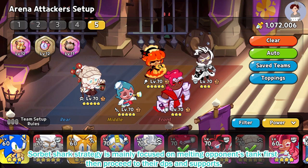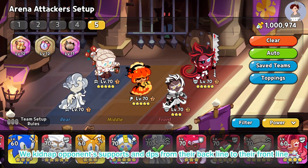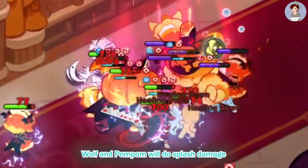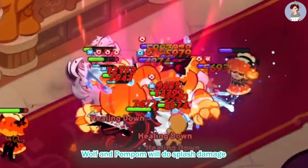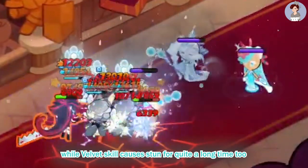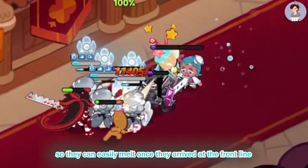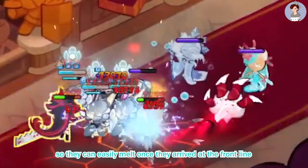The Sorbet Shark strategy is mainly focused on melting the opponent's tank first, then proceeding to their DPS and supports. Meanwhile, the Oyster Velvet strategy is the other way around — we kidnap opponents' supports and DPS from their back line to their front line. Wolf and Pom Pom will do splash damage, while Velvet's skill causes stun for quite a long time.